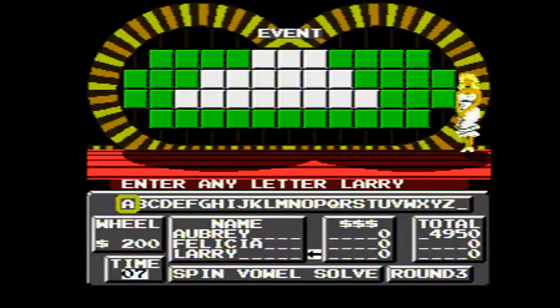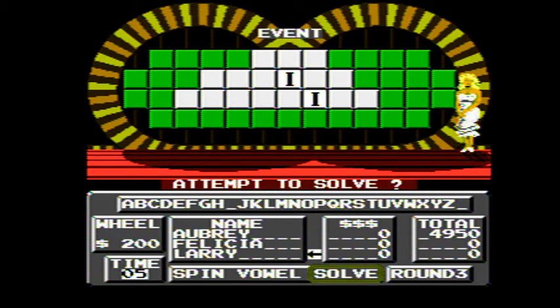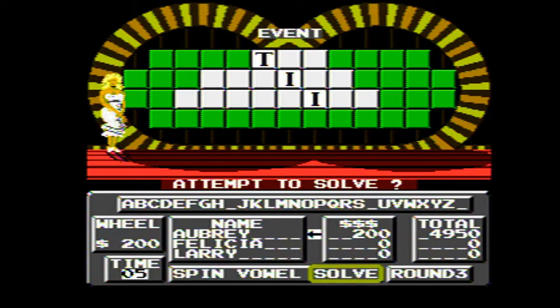Just $200 a piece. The category is event. We'll start with Larry. Two I's — no money for them, but five seconds. T — one T, $200. I get five seconds to work with that. Nothing.